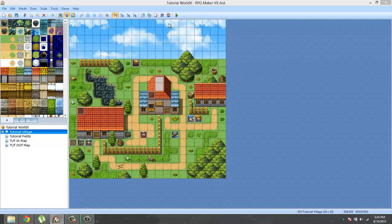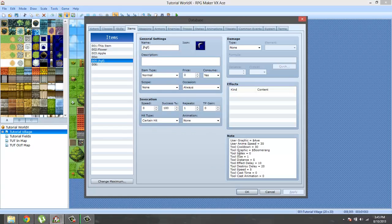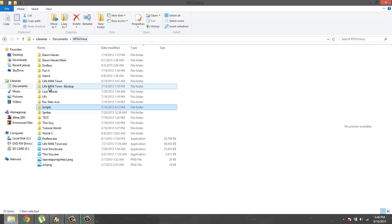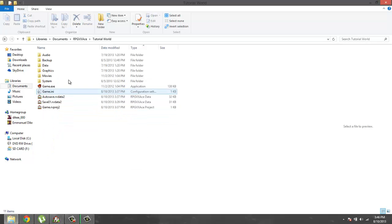I'm actually just going to copy one of the things I've already made. I'll copy this item that I've made already, paste it over. Before we actually continue, I want to go ahead and check if I have certain graphics that I usually use for my stuff.